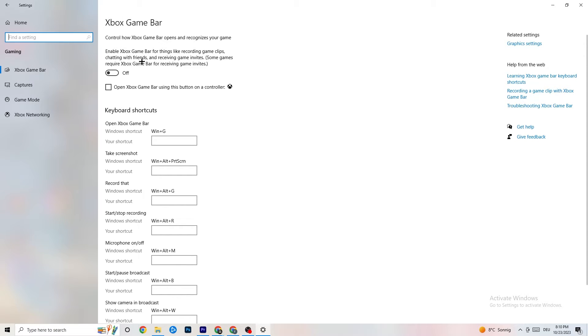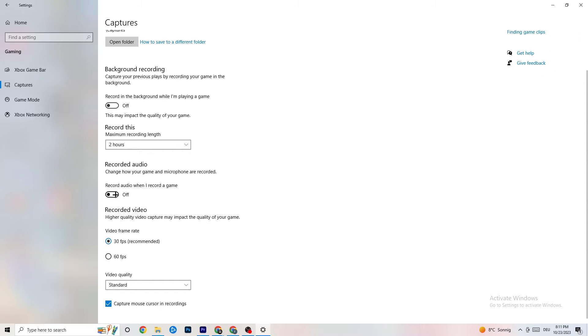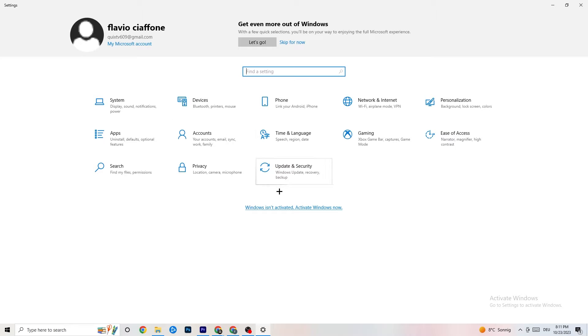In Gaming settings, you'll see Xbox Game Bar — turn that off, you don't need it and it just drains performance. Go to Captures and turn that off too, because having it running in the background can cause mid-game crashes, prevent the game from starting, or cause FPS issues. Then check Game Mode — for some people it works better on, for others it works better off, so try both.